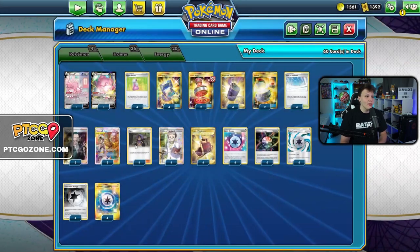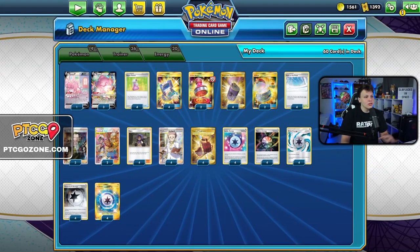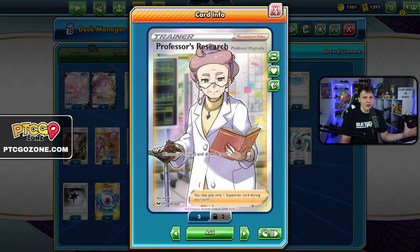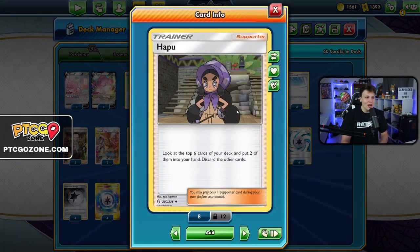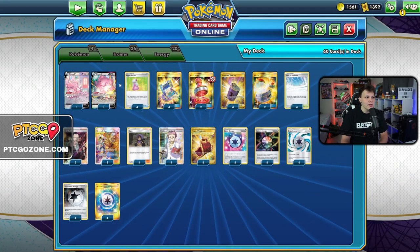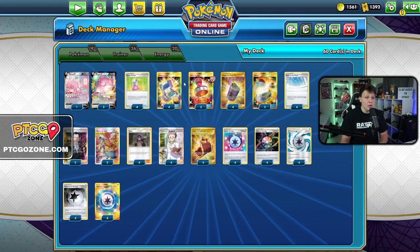The main draw engine is supporter-based — four Professor's Research, the best draw supporter in the game, and four Hop. We're aggressively trying to get energy in the discard pile and find healing cards. Research discards your hand and draws seven; Hop lets you see six cards, pick two, and the other four get discarded. We want to discard energy early on turn one to get a Blissful Blast going.